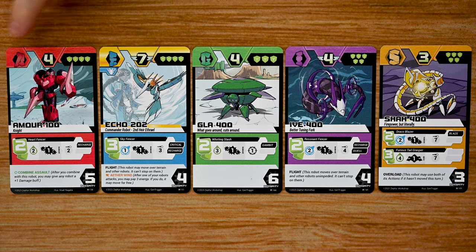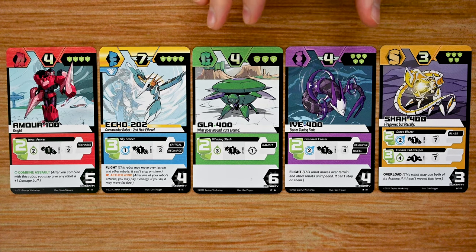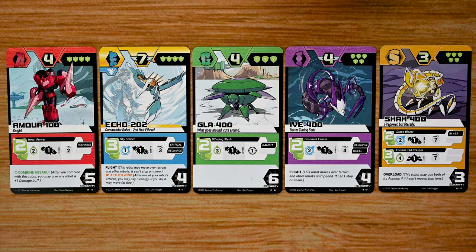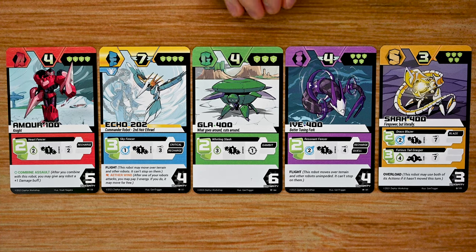There are five different classes of robots: A, E, G, I, and S robots, and you can combine these into different forms as well. Each one of these robots specializes in different things — for example, A robots focus more on attacking, while other robots focus more on defense, buffing or debuffing allies, and all kinds of different things, so you'll be able to tailor your team to however you want to play.